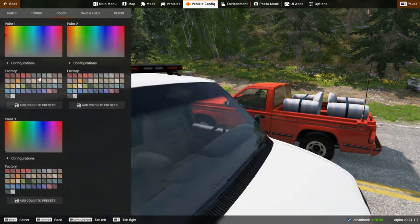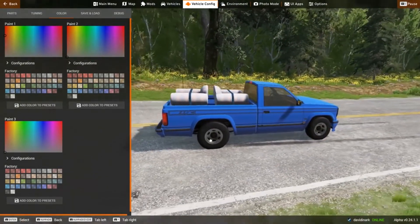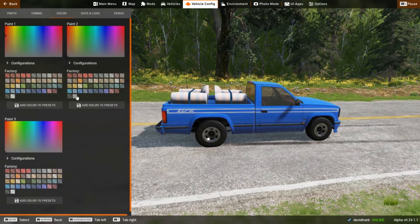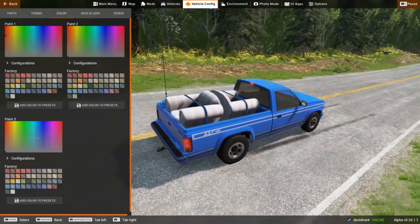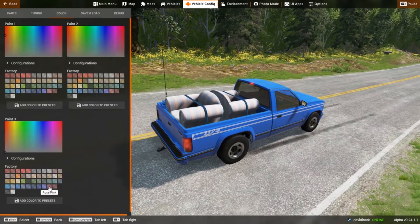You can also change colors. For example, if I decide I want this to be a blue truck, I can select blue. Then depending on what secondary options your vehicle has, you may be able to choose other colors. If I choose arsenic green, in this case it applies to the stripes. So my blue truck now has white stripes, and there is also a third colorable option which we'll set to rose pink.